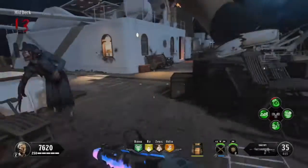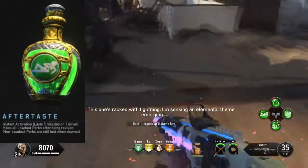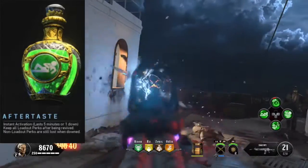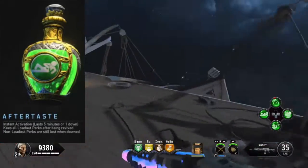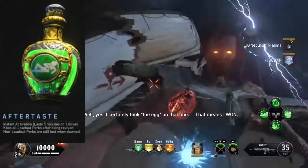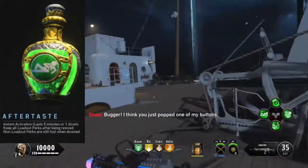Coming in at number four is Aftertaste. This elixir lasts for five minutes or one down and allows you to retrieve all your perks after downing. It's a pretty good one. The reason it's number four is because I often find I just have it sitting in my inventory, but if you're going into a boss battle or a very tight corridor where you feel like you're gonna die, just pop this and it'll save all your perks without having to rebuy them. Definitely useful in that regard.